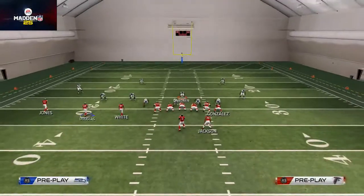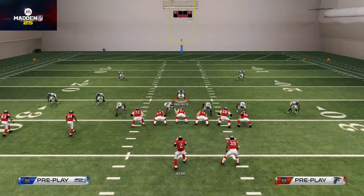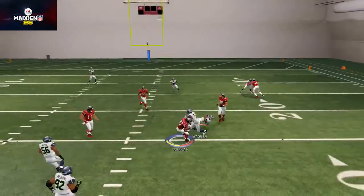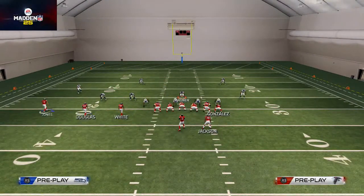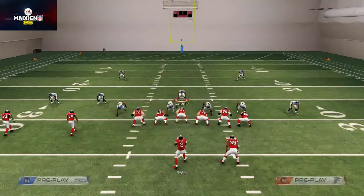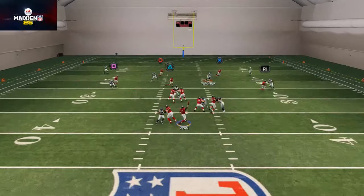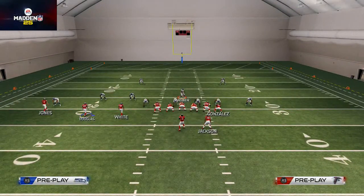Against cover three, our first read is Steven Jackson out of the backfield, but it's not a great read since it goes to the flat — unless they're in a cover three buzz, in which case it would be a good read. Our second read, the route to Douglas over the middle, is effective against zone but doesn't get a lot of yards against cover three. Against cover three, the route to Roddy White is actually wide open over the middle cross, letting you work a horizontal stretch of the defense. Then Tony Gonzalez on the corner route is solid because the running back holds the flat defenders down.